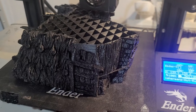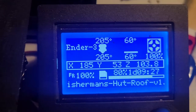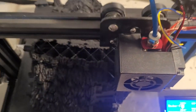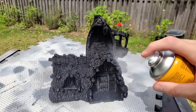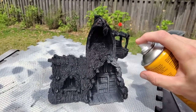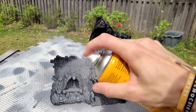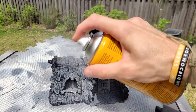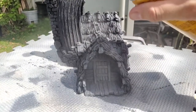We'll be starting off with the Fisherman's Hut. The top layer prints in one piece and can actually work as a building by itself, but I will also be printing out the lower levels as well as the lower dungeon part. Once we have them printed off, we hit them all with a layer of grey primer. I use a fairly cheap primer and make sure to go back and forth in small spurts so that you don't clog up any of the awesome details.